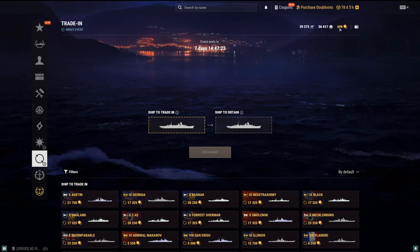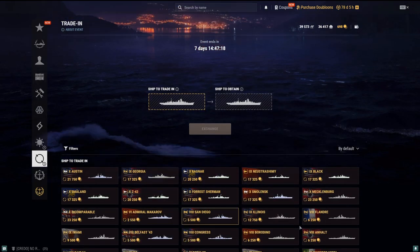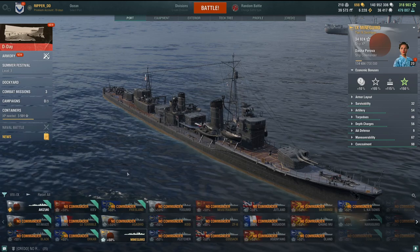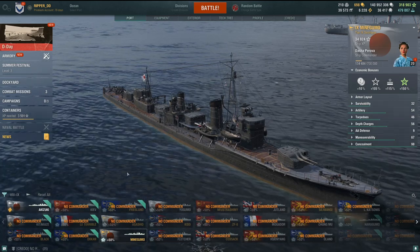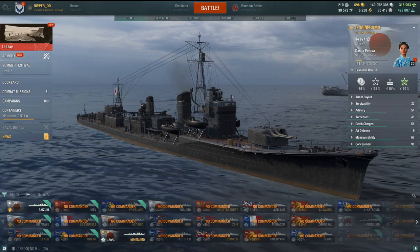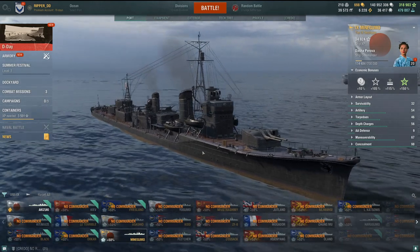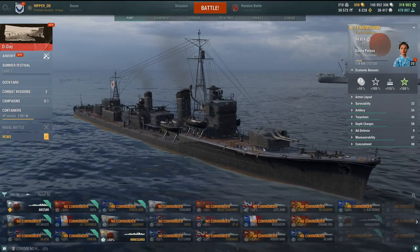I had to spend a little bit more doubloons to exchange - I think I traded the Midway/Hakuryu because I don't play carriers anymore. I think they're boring and everybody's gotten toxic about it. So I exchanged it. It basically gives you the opportunity to exchange a ship you don't really use anymore for a ship you want to try out. TL;DR: this Mini Gumo is kind of a boring playstyle in my personal opinion.